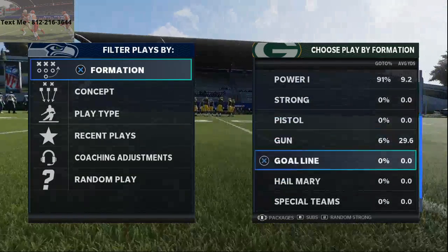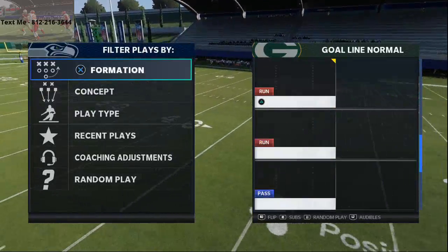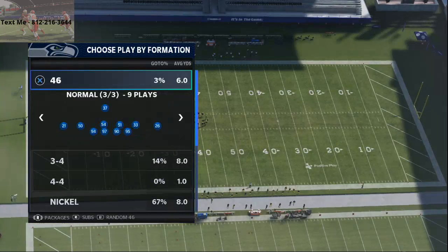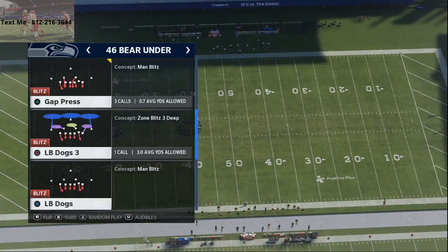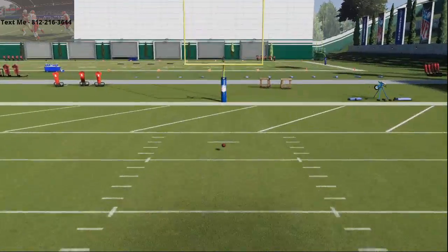We're going to talk about goal line defense and specifically about fullback dive. I think fullback dive is probably one of the better runs, and the play that you're going to come out in is 4-6 bear under, and the play is gap press. This is probably the best run defense right now that I've been able to find. I think 4-6 bear under does a really good job against the run every single year.